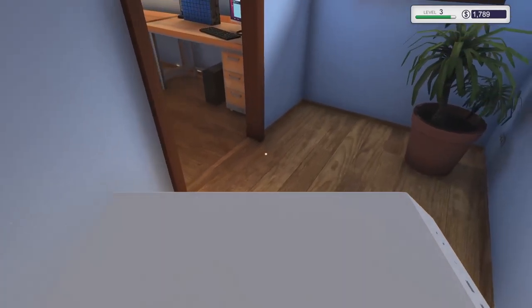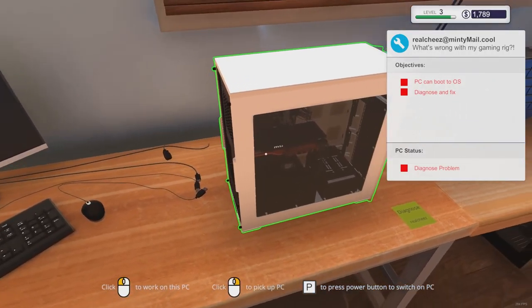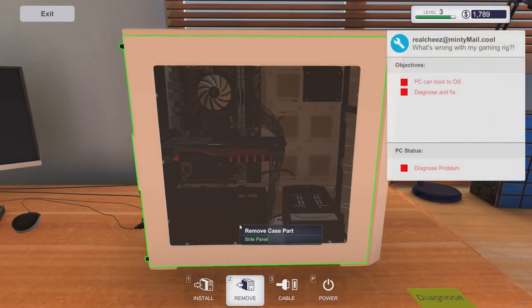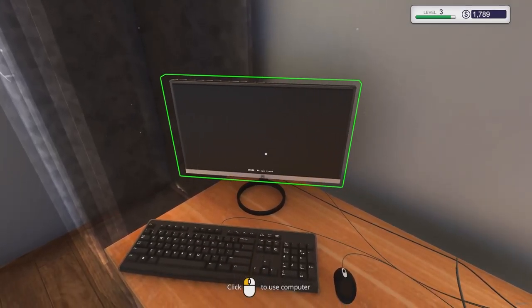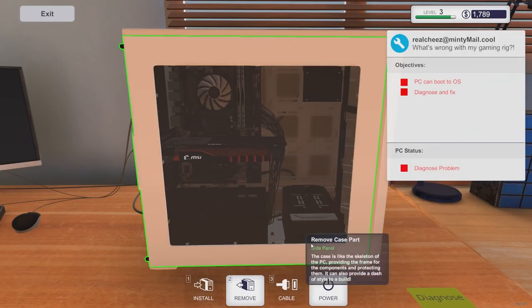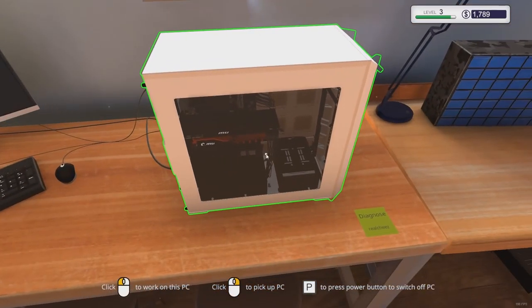Time for the fun one! I went ahead and shipped out the other one and collected on that - we have 1700. So it won't boot - let's just try turning the power on and see what happens. Often the BIOS will give you a clue of what's wrong; if nothing happens it could be a broken PSU. Power it on and... 'No CPU found.' I had to hit F2 to get into the BIOS. CPU chipset shows no CPU found, but it's found the RAM - it's found everything but the CPU.